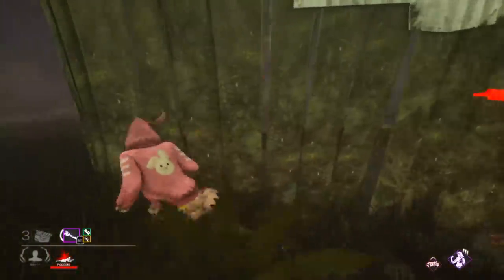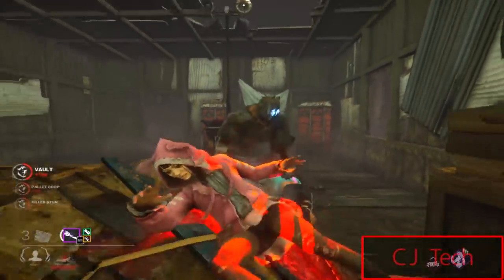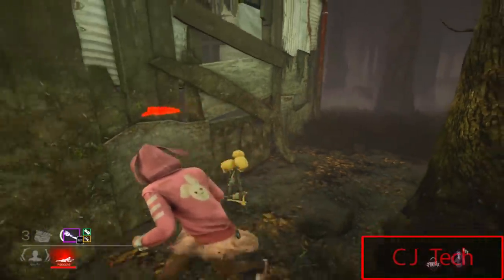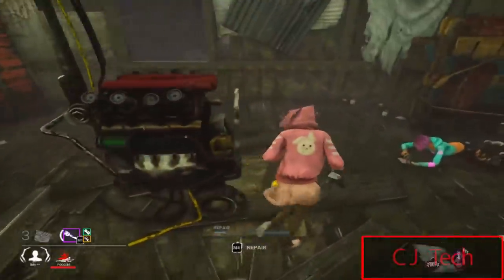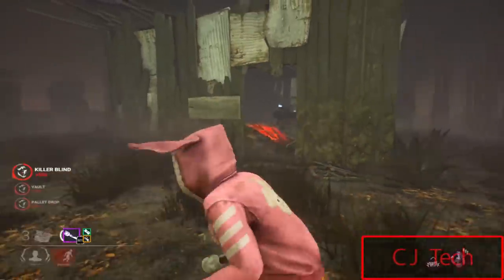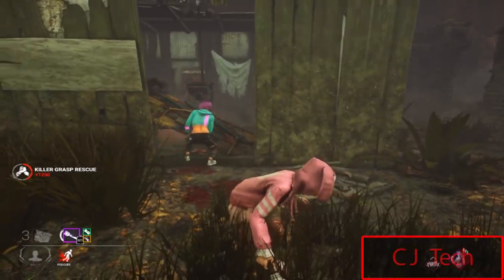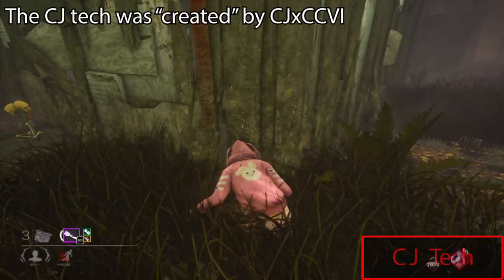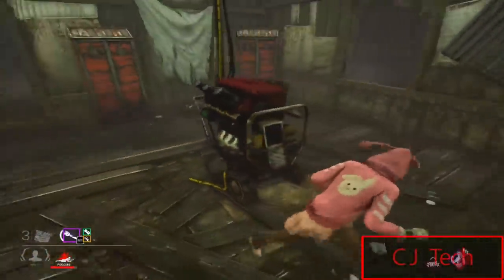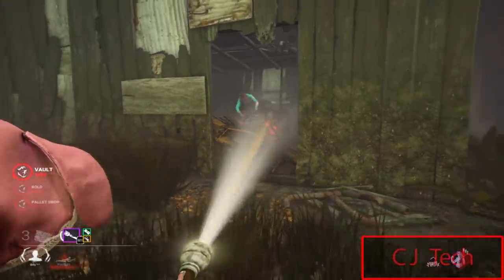The next tech is the CJ tech — a pretty popular but harder tech to pull off, and one of the cooler ones. It's very similar to the locker tech in that you're vaulting the pallet so that when the killer presses spacebar to kick the pallet, that option is no longer available to the game. The only thing left is the pickup option, so they press space not knowing the only action at that moment is to pick up the survivor. If you have a flashlight, the killer will be facing you when they press space, so you can get an instant flashlight save on this tech as well.